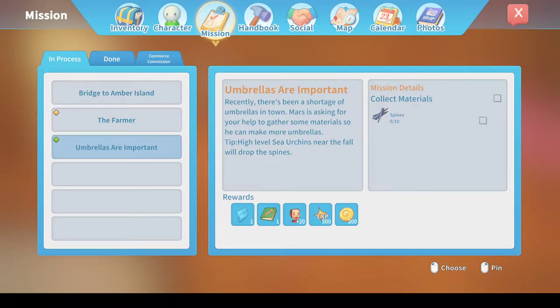Hello and welcome to episode 17 of my Time at Portia tutorial let's play series. This episode will hopefully be on completing the mission 'Umbrellas Are Important', which I picked up in the last episode.